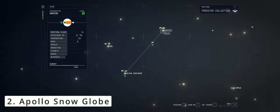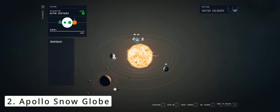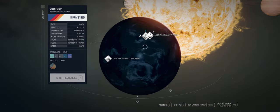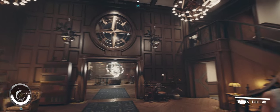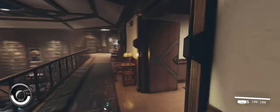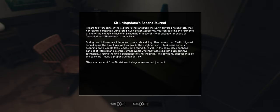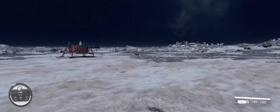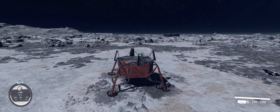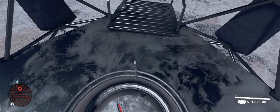Our second quest to collect the Apollo snow globe is initiated by reading Sir Livingstone's Second Journal within the Constellation Lodge on planet Jemisin within Alpha Centauri's star system. It is found in the room upstairs, on your left as you enter the corridor. Head on over to Luna, the Earth's moon in the Sol star system. Upon landing, you will find the snow globe on top of the Apollo lunar module.